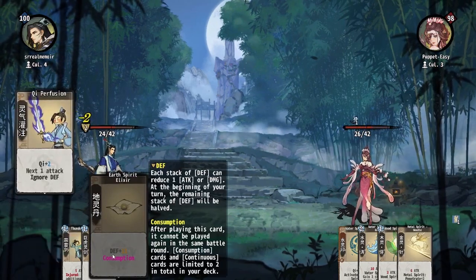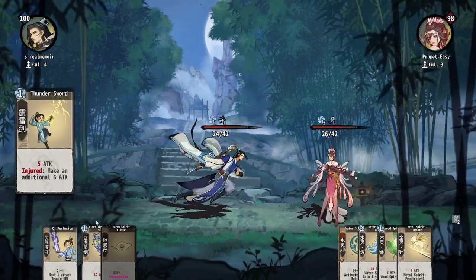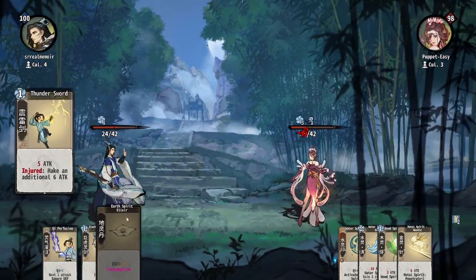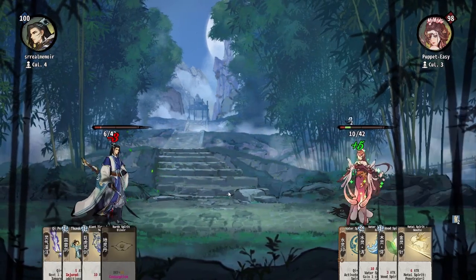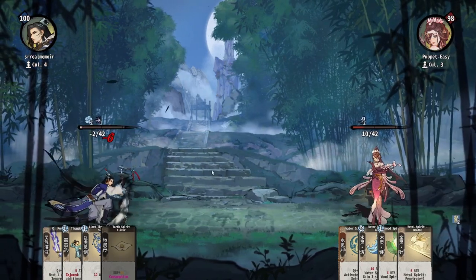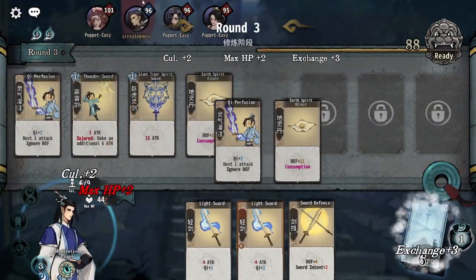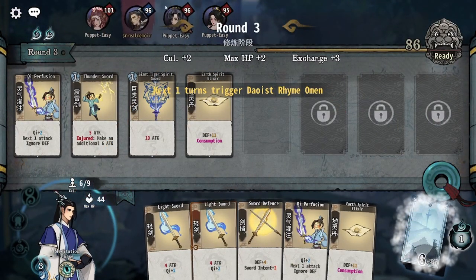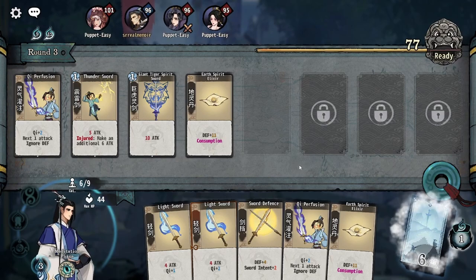Earth Spirit Elixir is a consumption card — that means it gets played once. You can see here how it's grayed out compared to the cards next to it. The next time I get to this card, it won't play; it's been consumed and will instead go back to the start. That consumption effect only lasts for the one fight — it's not like a permanent removal. It generally reduced me to zero, so I lost four Destiny. You can see my Destiny up here: 96 Destiny. When that reaches zero, you are dead. So that is the resource for the whole game.